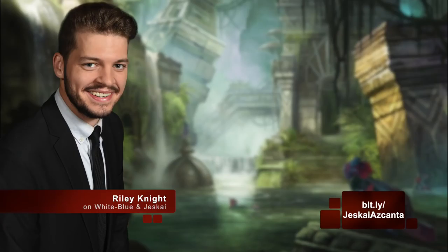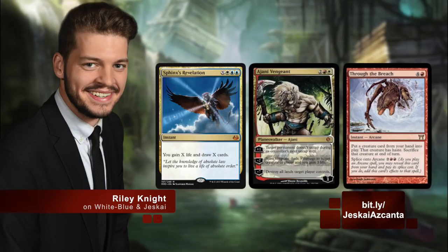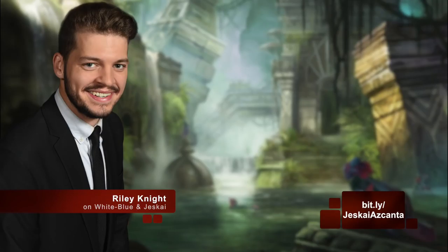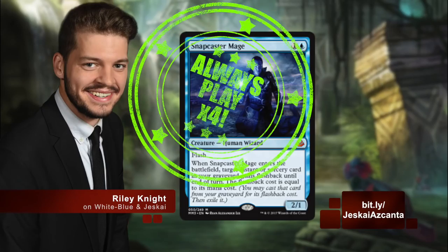Irrespective of which flavor of white-blue we're talking about — whether it's straight white-blue, Jeskai, or even Jeskai Breach — these decks are really seeking to prove a truth about Azcanta, the Sunken Ruin, and that truth is: if you untap with it, the game is all but yours. Either you've got the answer that you need in hand, or you're going to draw to it in short order. And while I can't endorse playing fewer than four Snapcaster Mages, the fact that over half your deck is a hit for the Sunken Ruin means that you're basically never not getting there.